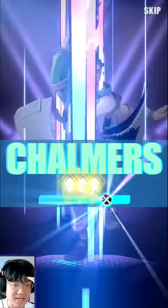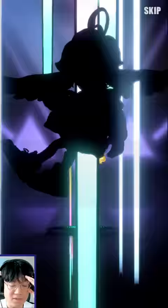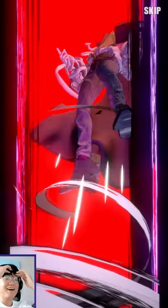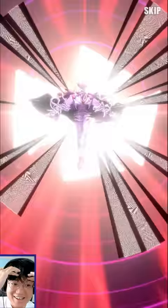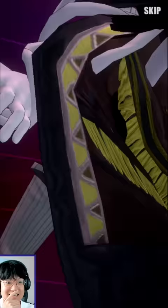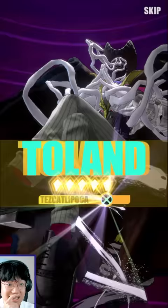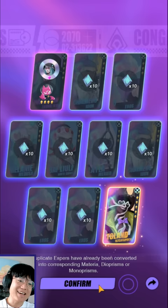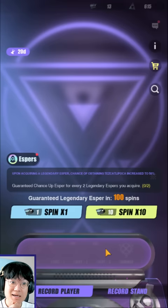I got Zhongnan, which is another resonance I needed. Then — oh my god — 20 summons in... What the shit, that's crazy! I'm done. I got one copy of Tolan! Do I need multiple copies of him? I'm not super sure.